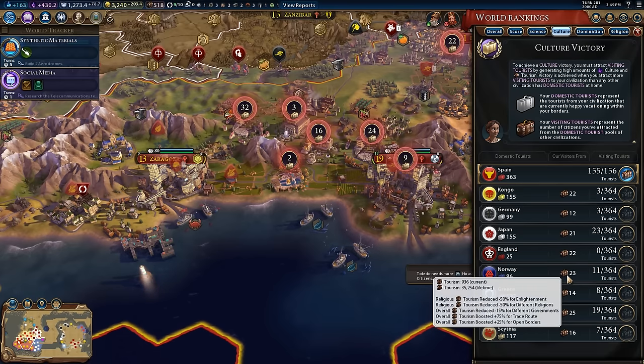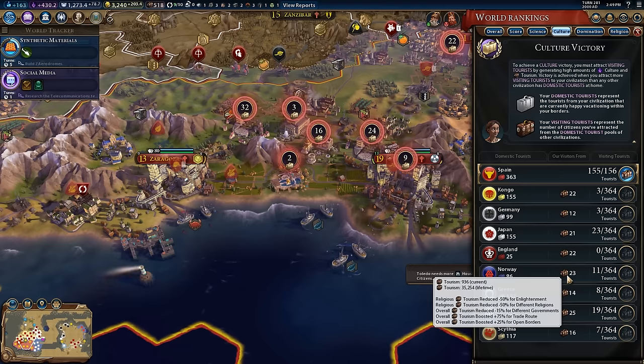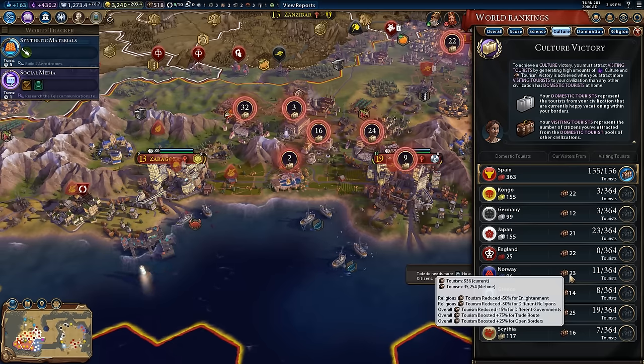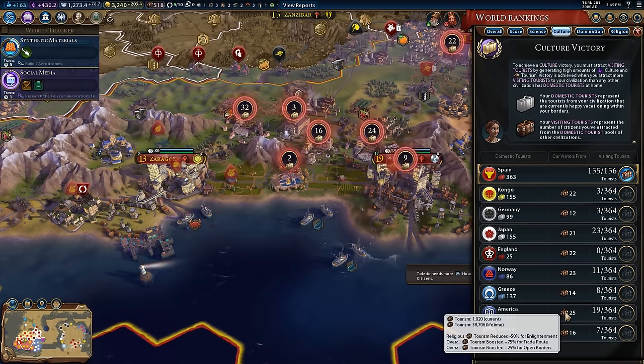The last positive modifier to take note of is open borders. At a certain point, it would be good to be friendly with most civs so you can accept open borders. You can go the route of destroying a bunch of civs and only having a handful left to win your cultural victory, but you want to at least get open borders with everybody. Because in this instance, we're getting 75% from the trade route and 25% from open borders — that's a net of 100%, which really makes up for the penalties we're seeing late game.